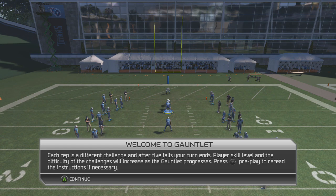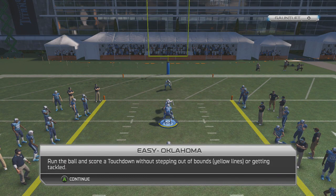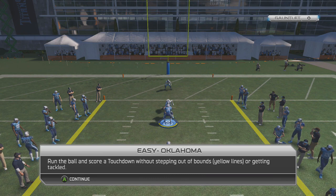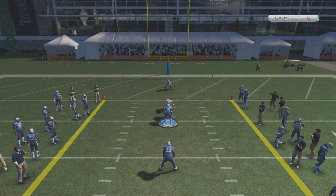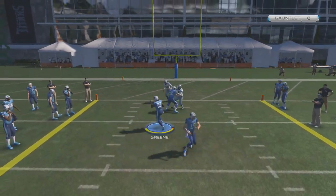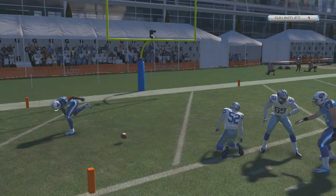The highest score I've ever seen is Kullenberger — I believe he got 20. I've got my Titans here playing against the Cowboys, just randomly picked the Cowboys. Here we go. Just the Oklahoma drill to start it off. Let's see if we can get it here. Sean Green — power over the man. There we go. First point. That was pretty easy.